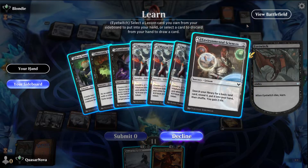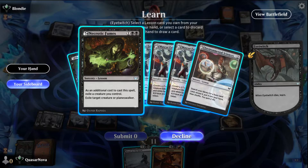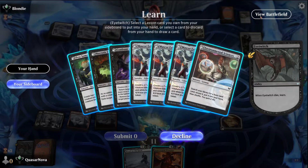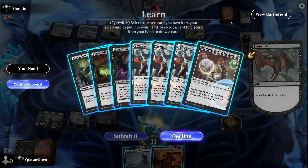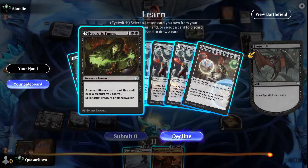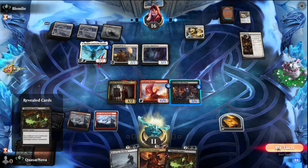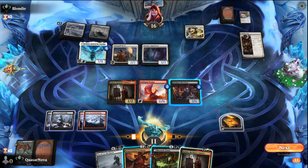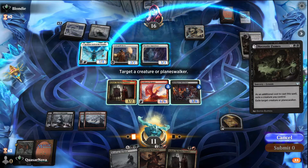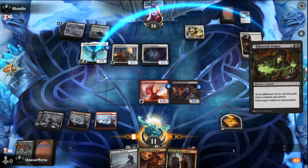Now, what do we take here? Let's look at our battlefield. I almost think we take the Necrotic Fumes to exile his Reidane — that seems very very good. But at the same time, that means he's just going to keep casting Legion Angels, which I don't know if I can do anything about. So we're just going to pick up Necrotic Fumes. Oh, that's actually not the worst draw at all — we're going to go ahead and cast Necrotic Fumes targeting Reidane and exiling Kalain. Nice.